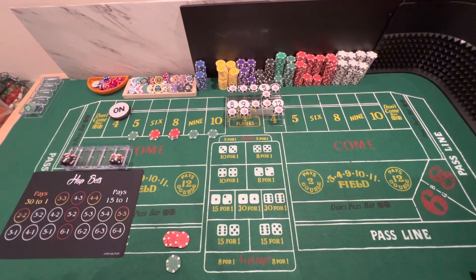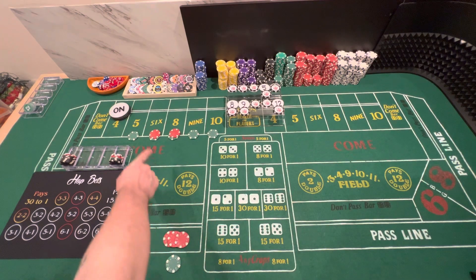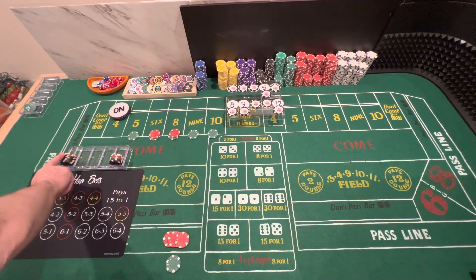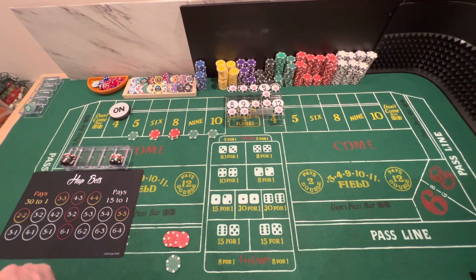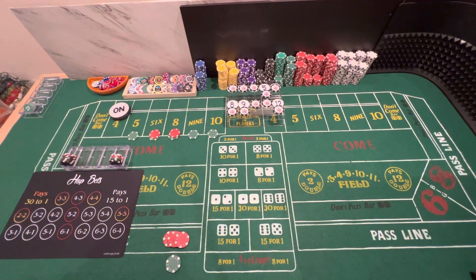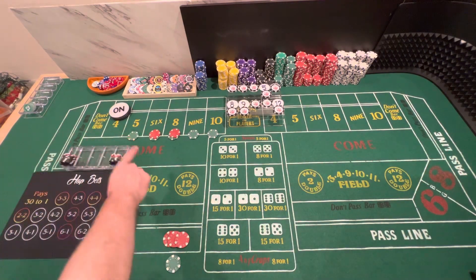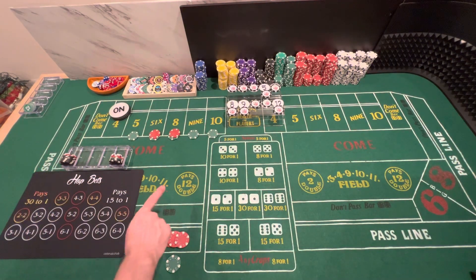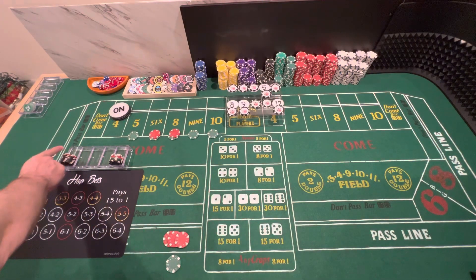Hey y'all, Craig here, Old Day Craps, and we are back for part three of the Old Spice Strategy with Bankroll Management using Table Profit and Bet Profit. If you remember, in part two, we won back our initial bankroll. In part one, our initial bankroll was $500. We got that back and then we made $206 profit, and our bankroll in part two was started with $706.